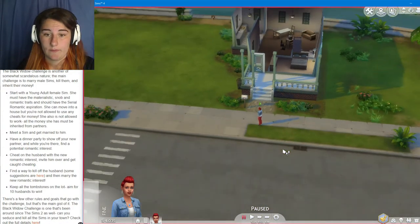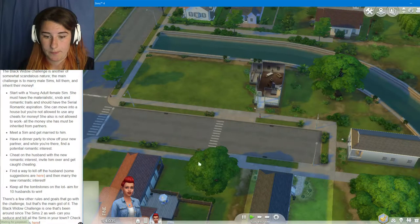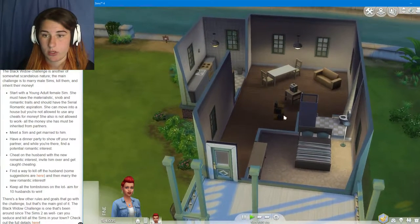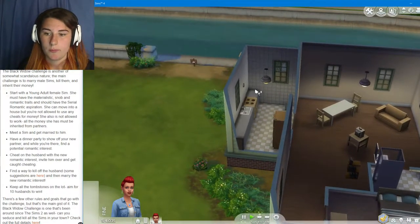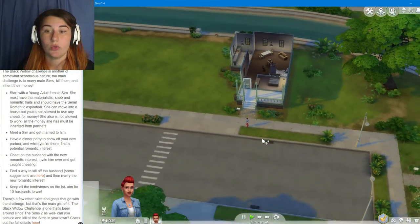So without further ado, we need to go meet some people. We are at play — this is our house if we want to have a quick look. Very simple: bedroom, just to hang, food, whatever. Cool, cool, cool. We don't care — we're on the hunt for a new man.